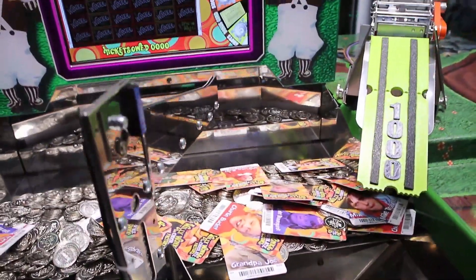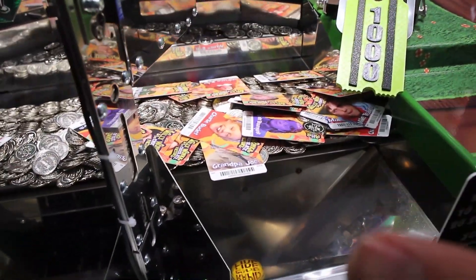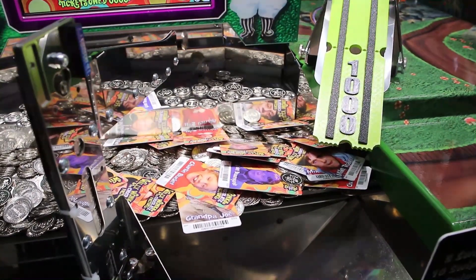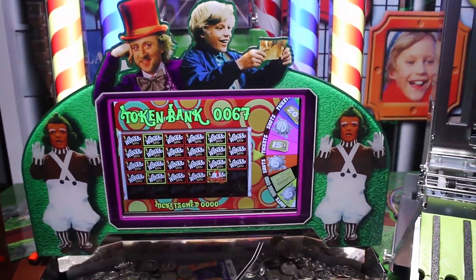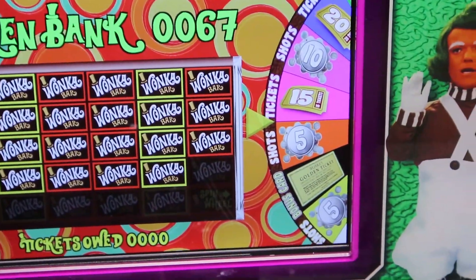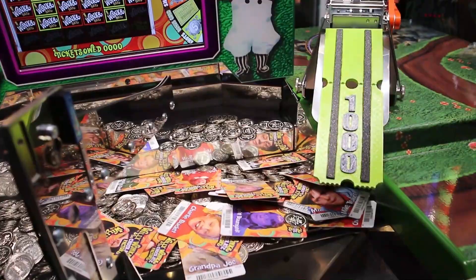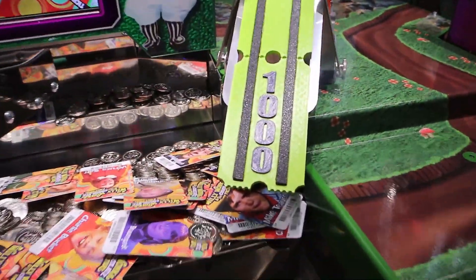I'm going to go on the right side here, obviously. There's nothing really on the left side, so you want to go where the cards are stacked more. There's a good bunch here, so let's see if we can work some cards off the edge. Maybe we get lucky and get that golden ticket on the mystery wheel up there — it spins when you fill the chocolate bars up. If it lands on where it says bonus card, you get the golden ticket, and it instantly vends right here.